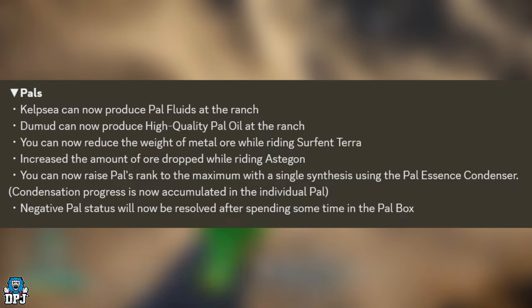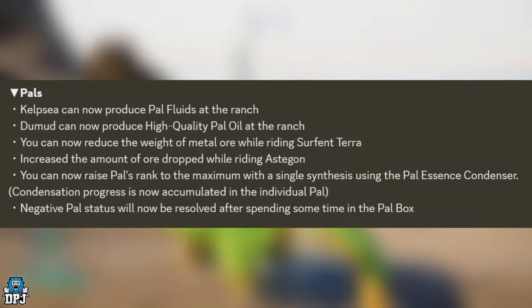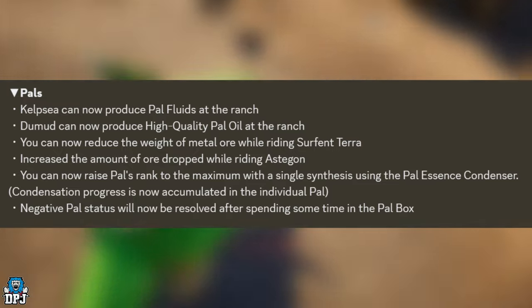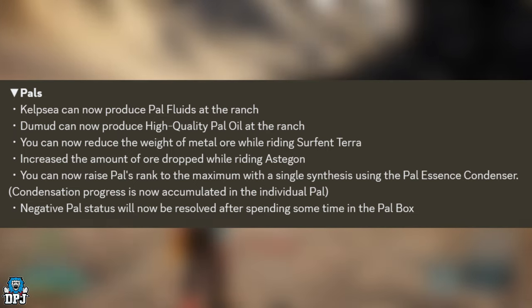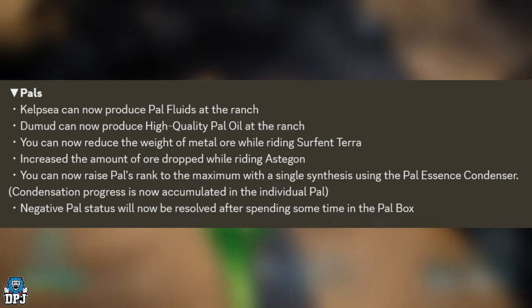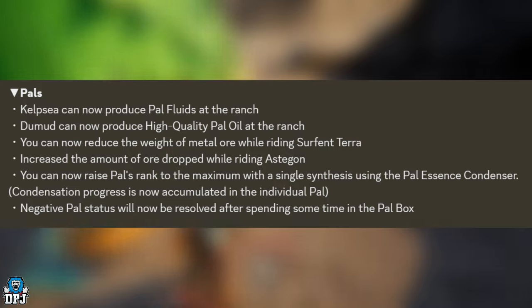Moving on to Pal changes: Kelp Sea can now produce power fluids at the ranch. Doom Mod can now produce high-quality power oil at the ranch. You can now reduce the weight of metal ore while riding Surfing Terror, and increase the amount of ore dropped while riding Astagon. You can now raise a Pal's rank to maximum in a single synthesis using the Pal Essence Condenser, and condensation progress is now accumulated in the individual Pal.